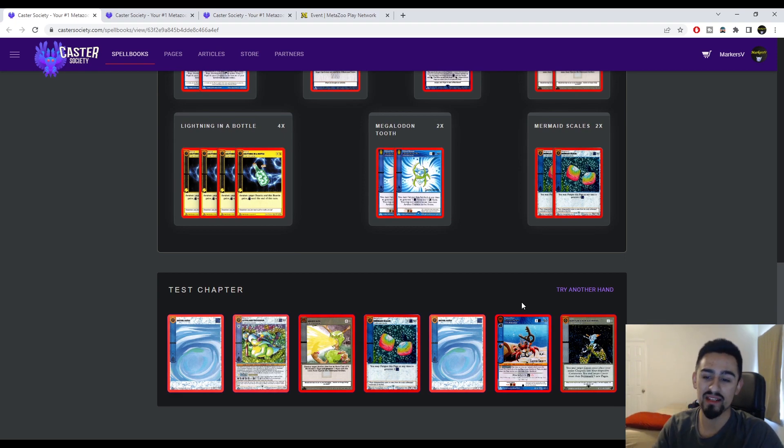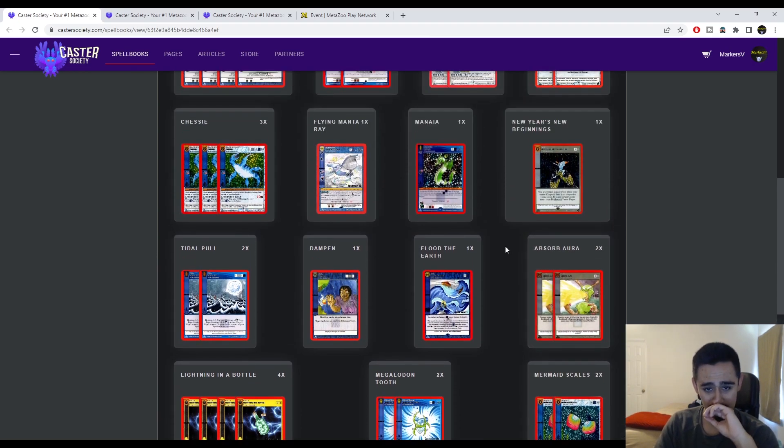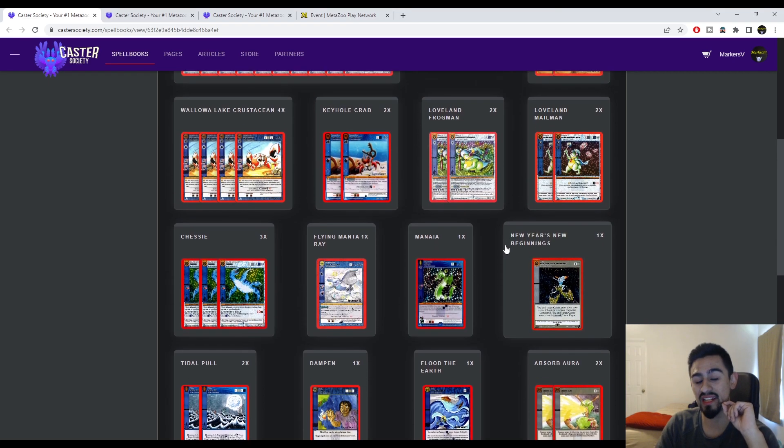He had a side deck but it wasn't on MPN, so we have to assume it's probably more Bandage Bands, probably more Absorb Auras — maybe. There are some different things they could play. Overall I like this deck a lot.